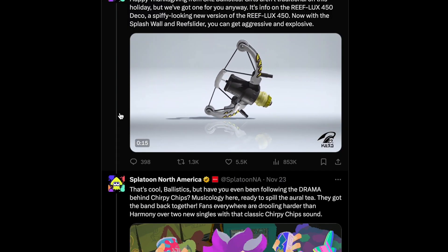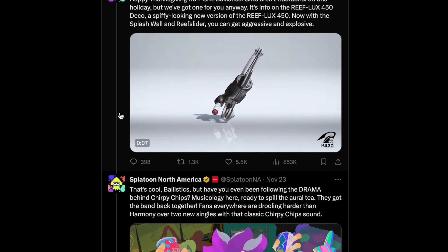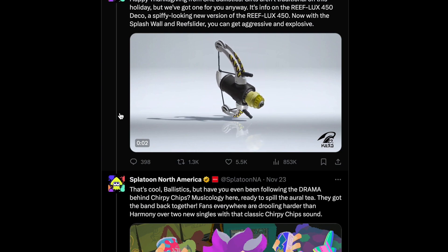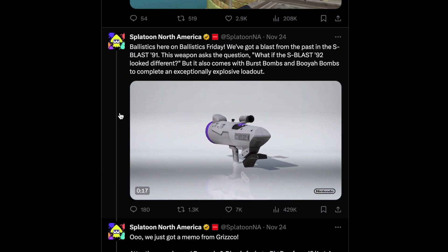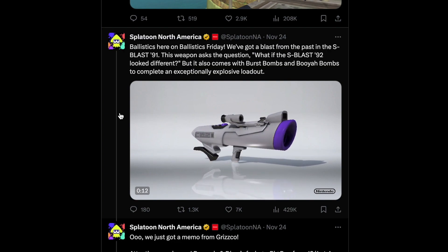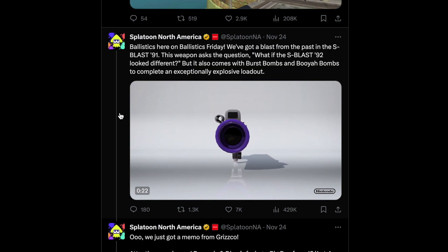We also get the Reflux 450 Deco, which now has a Splash Wall and Reef Slider. I'm not sure about this one just yet — it feels like it should have used a Burst Bomb to help get some chip damage and easier kills, but we'll see how it plays out. Then the S-Blast 92 edition looks a little different with its purple and gray coloring, which actually resembles the Super Nintendo with those purple buttons. It comes with Burst Bombs and the Booyah Bomb, so that's going to be a nice combination.